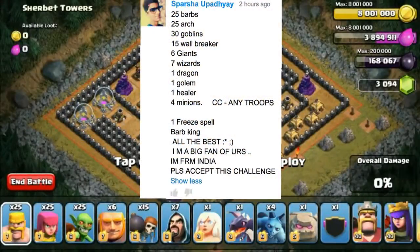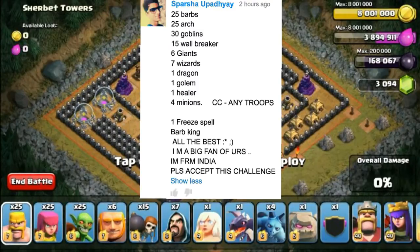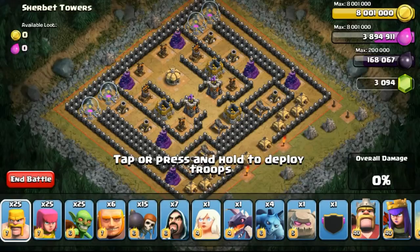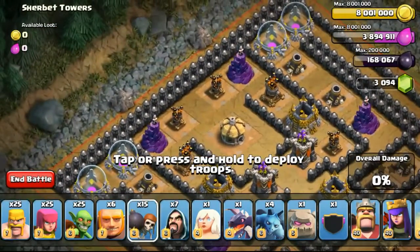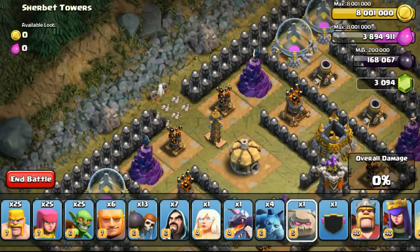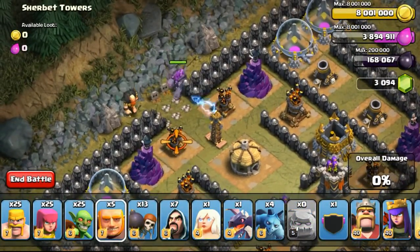Pasha asked me to try 25 barbs, 25 archers, 25 goblins, 15 warbreakers, 6 giants, 7 wizards, 1 dragon, 1 golem, 1 healer and 4 minions. CC troops can be any troops, and he asked me to use 1 free spell. It was 240 troops so I took 5 goblins away. Although this challenge is rather easy for now, it's pretty fun because I get to use many different army combos.